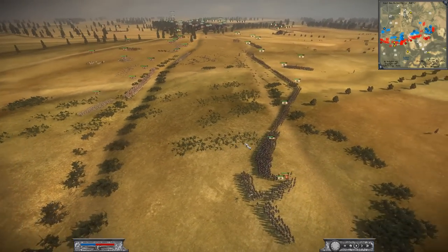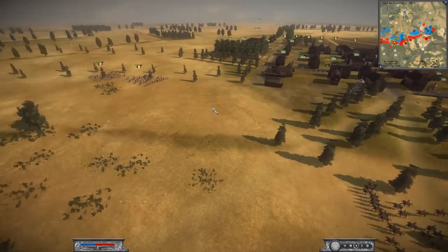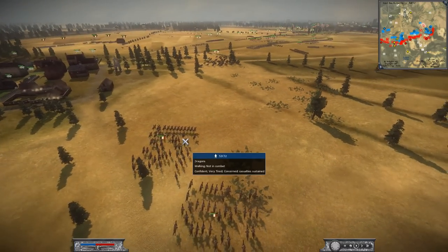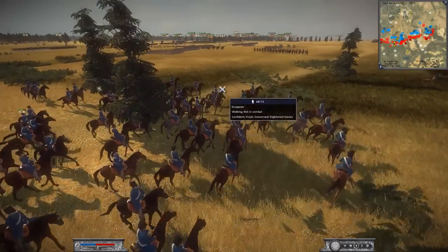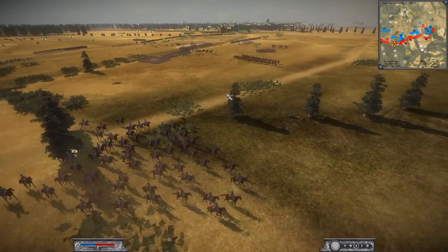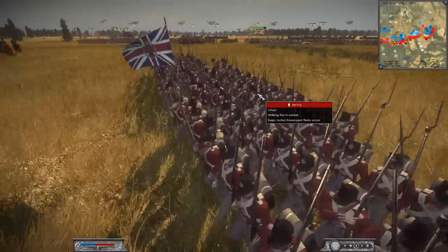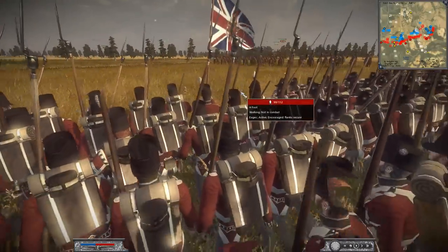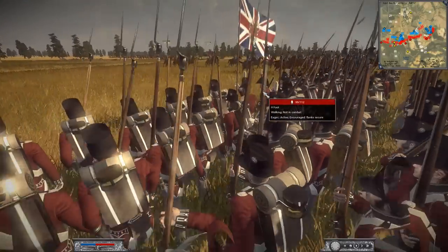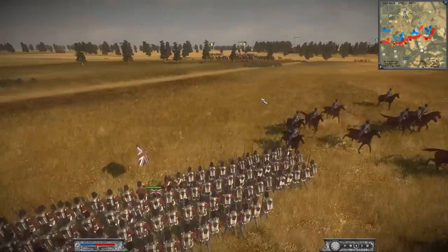Let's zoom out for a bird's-eye view. Oh — sneaky! We've got French cavalry in the back lines! They ran all the way around and waited for the perfect moment to strike — some Dragoons flanking around, possibly looking for a general kill. The British send back a line infantry regiment to deal with them. And listen to that glorious marching music — that'll get me marching in formation to butcher my enemies!